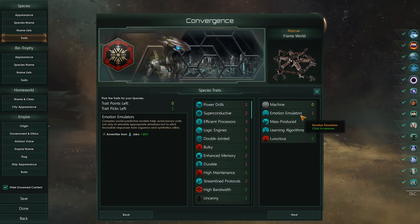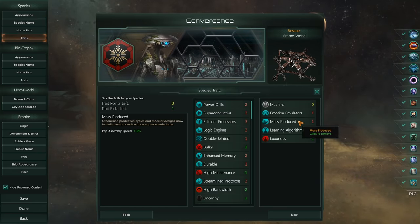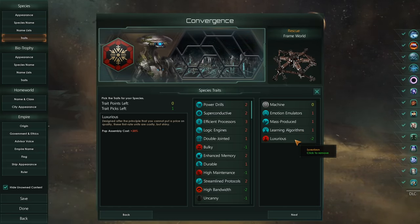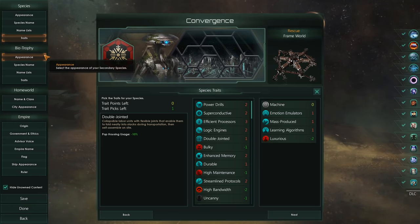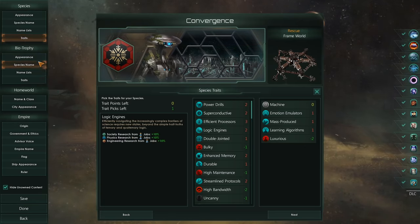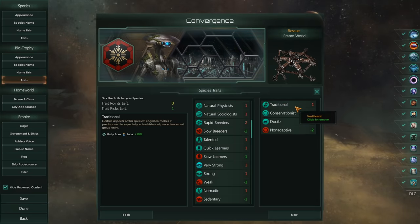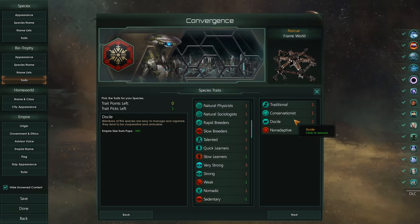As for the robots themselves, they are, of course, emotion emulators, mass-produced, and they have learning algorithms. They are luxurious, created by the most revered of potatoes — so pretty darn precious. As for the Biotrophies, the humans, they are traditional conservationists, and they are docile.